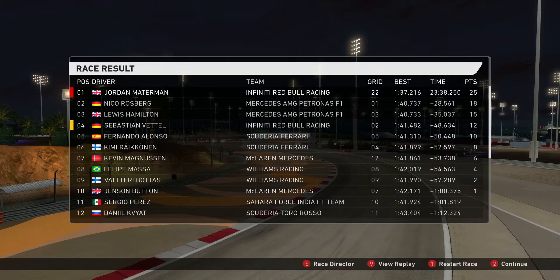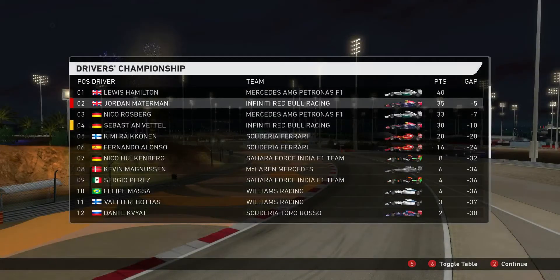Sebastian Vettel comes in to take 4th place — we've finally outraced him, so hopefully we can keep doing that this season. Rosberg finishing 2nd, Hamilton 3rd, Vettel 4th, Alonso 5th, Raikkonen 6th, Kevin Magnussen 7th outacing his teammate, Massa ahead of Valtteri Bottas, and Button finishing 10th. That's the top ten for this Grand Prix. Looking at the championship standings — Rosberg is 7 points away from me but we are only 5 points behind Lewis Hamilton for the championship lead. It's very, very close. The top four goes Mercedes, Red Bull, Mercedes, Red Bull — very tight. No idea what's going to happen there.